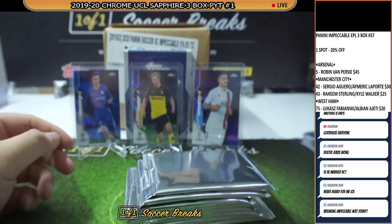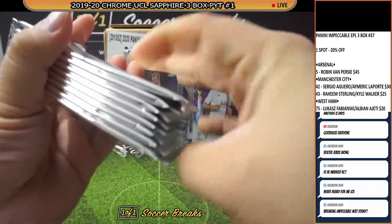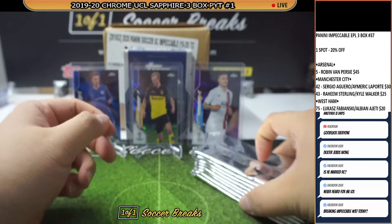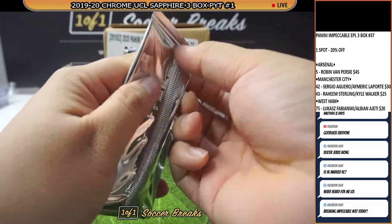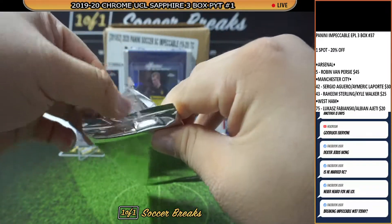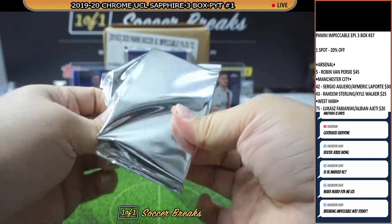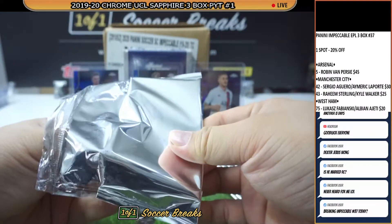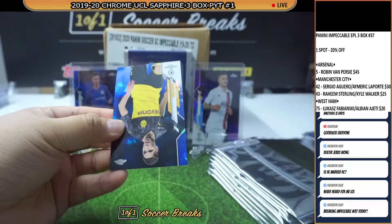There's no autograph in this product. Impeccable number 37 is gonna break right after this one — we still have four more spots available. If you're interested to pick up any of those spots, they are all going at 20% off. We got Arsenal's Van Persie, Man City's Aguero and Laporte combo, Sterling and Walker combo, as well as the West Ham Fabianski and Ajeti combo.